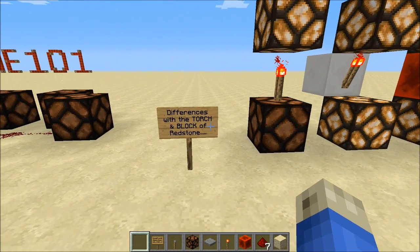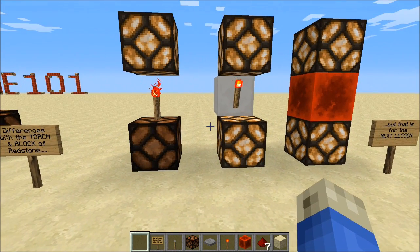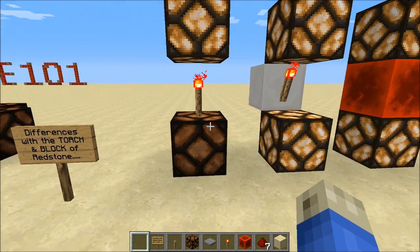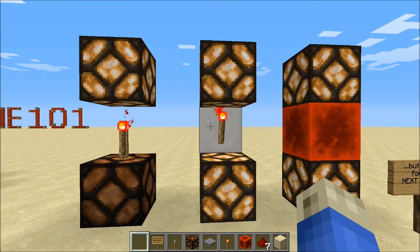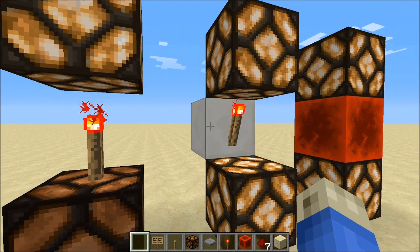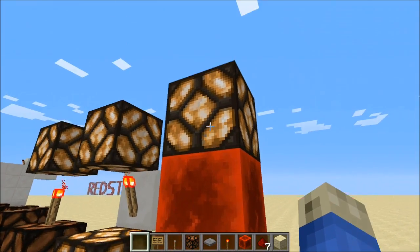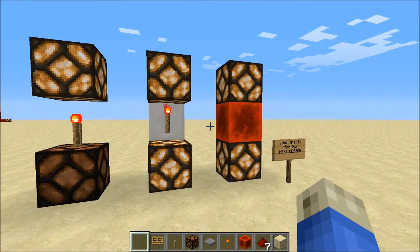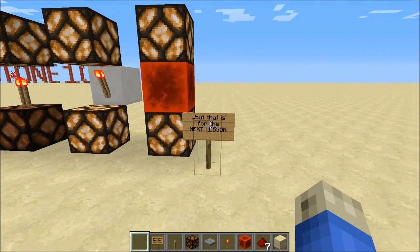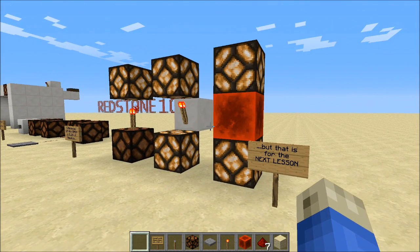Also, an advanced topic is the differences between the torch and the block of redstone. You can see when the torch is placed on top of something like this, it doesn't power that block, but it'll power the one above it. If it's placed against a wall, it'll power above it and below it, but not the block it's attached to. But the redstone block will always power all the ones around it. We'll talk more about all those properties and the neat things about the torch next lesson. Hope you guys learned something — stay tuned.